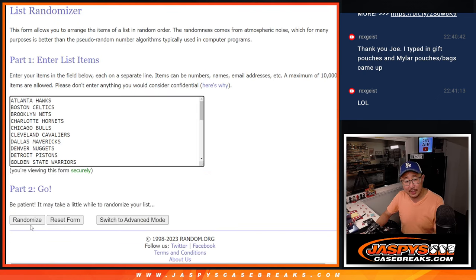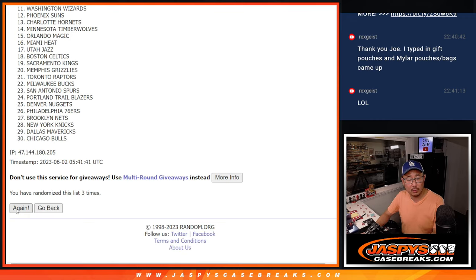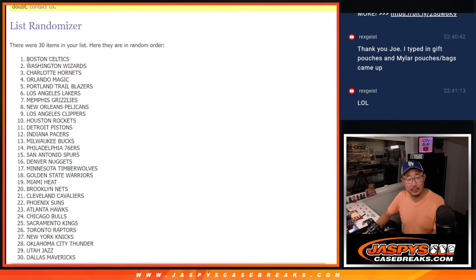Three and a four, seven times. One, two, three, four — six. Dice roll for the giveaway part.